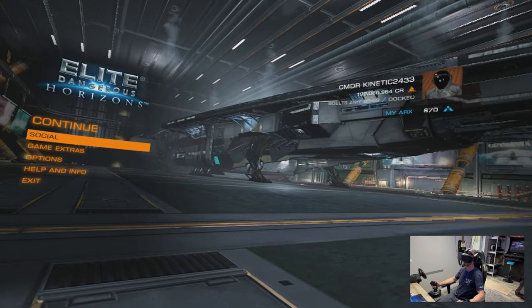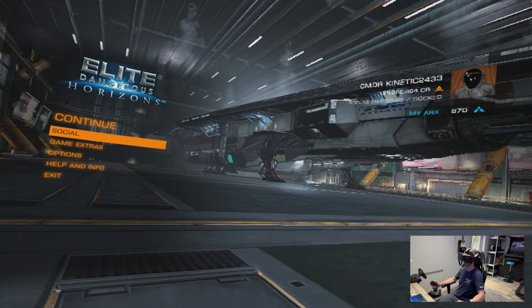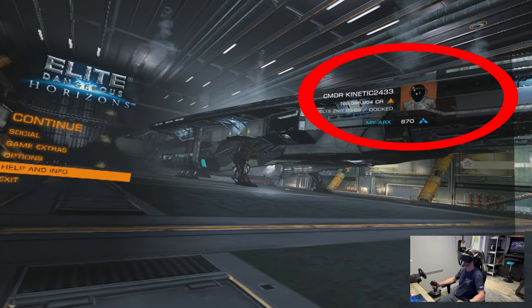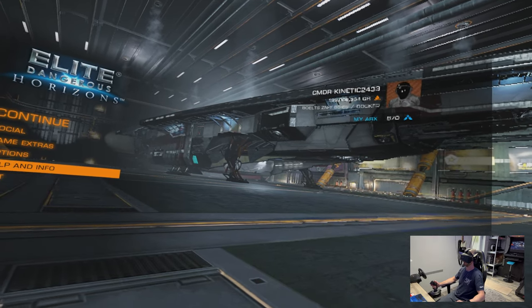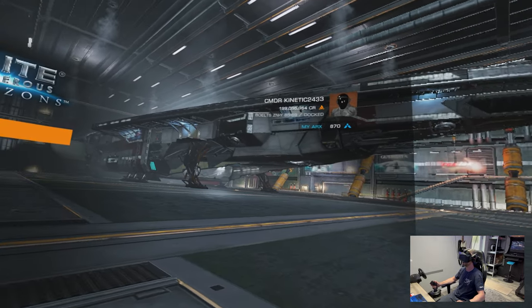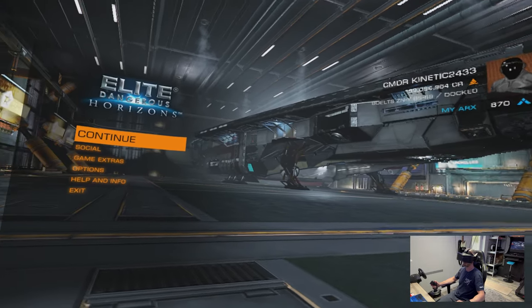I thought I'd just test it here quickly first. So if this is on the maximum setting — the most aggressive it can be — right now I'm looking at Continue, Social, Game Extras, Options. Everything over to the far right should be blurry. And then I'm going to look over to that section on the far right to Display, and that should now be clear. So you can see Commander Kinetic 2433 and everything should be clear there now. And if I look back, then it's clear on the other side as well. Hopefully you can see that well enough in the footage.